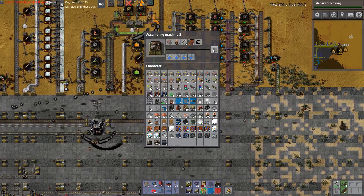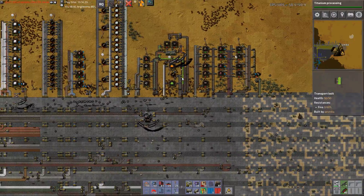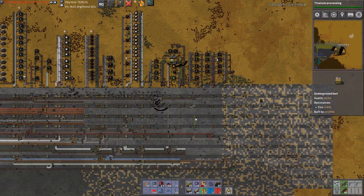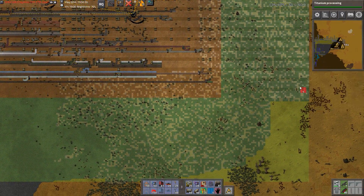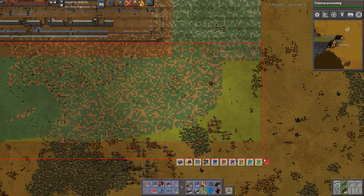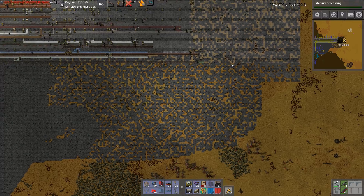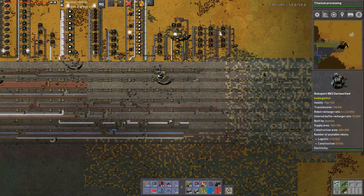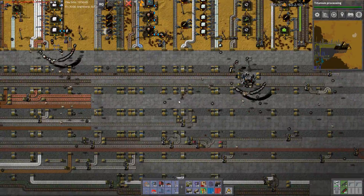Why are we not making any flying robot frames? Because there's no electric energy units, because there's no engine units, because there's no iron. Let's cancel the construction of this bottom area — hopefully that'll free some of them up eventually. Damn it, I need some robots!